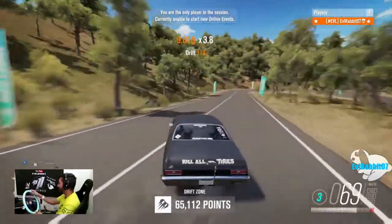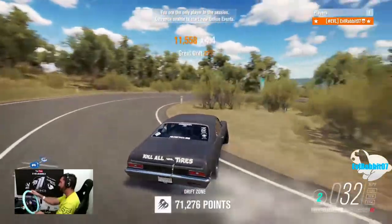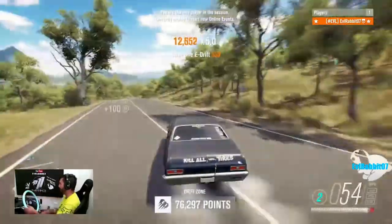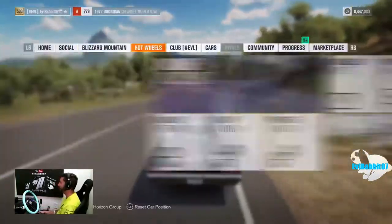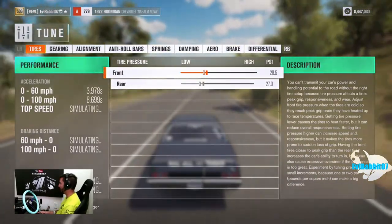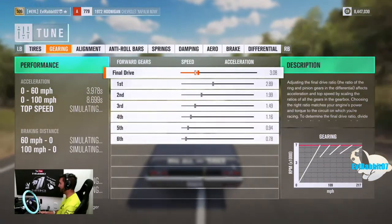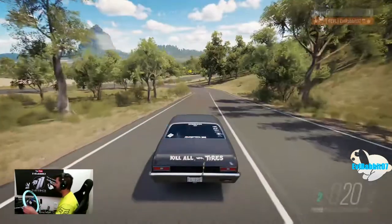Maybe make some modifications — higher pressures here. Definitely going to have to make a little bit of a change to the gear ratios here. Get a good baseline tune, bump the tire pressures up. A little more acceleration on the gearing. Now we're going to rip this back uphill.